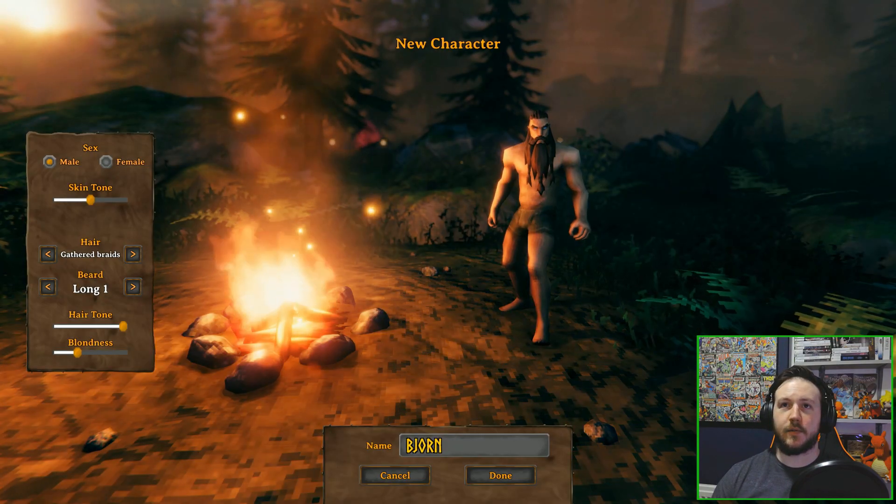Reason one: open world exploration. One of the first things you'll notice about Valheim is the immersive world it creates. The game is set in a procedurally generated world inspired by Norse mythology, with a vast open world filled with various biomes, secrets and dangers. Players can explore freely, discovering new places and encountering all sorts of creatures. Reason two: crafting and survival. Players must gather resources, craft tools and build shelters to survive harsh environments. Valheim features an extensive crafting system that lets you create weapons, tools and complex structures — you can build fortresses, homes and even boats to explore the seas. Reason three: cooperative multiplayer. Valheim can be played solo or with up to 10 other players, allowing players to work together to build settlements, explore the world and defeat powerful enemies for a fun social experience.